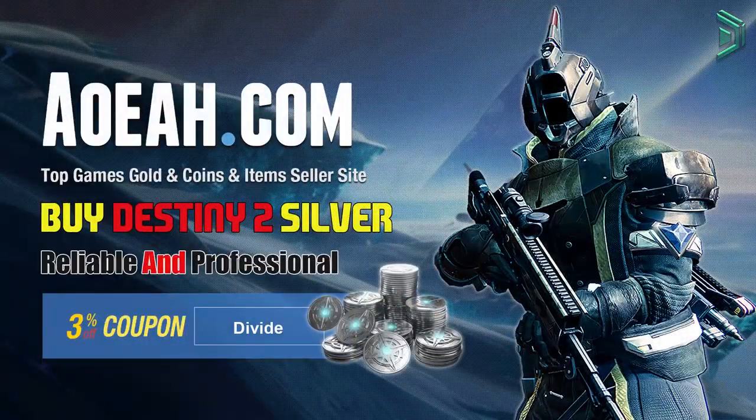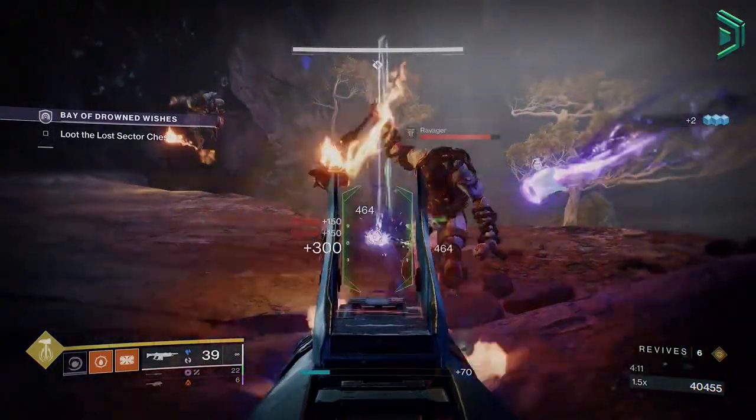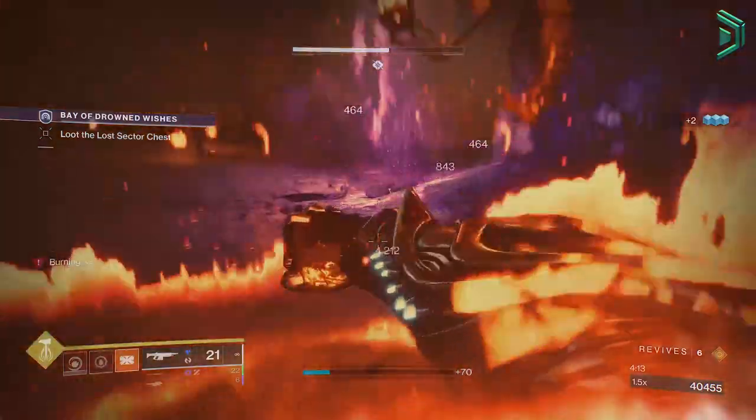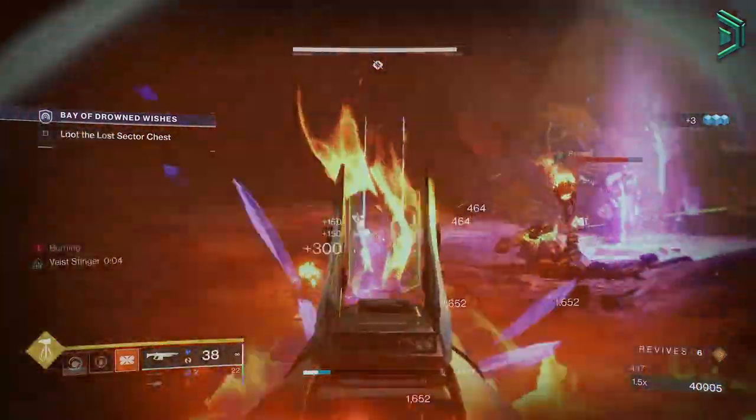This video is sponsored by Aurea — they offer Destiny 2 Silver at a cheaper rate. If you're interested, see the link below along with my discount code. Be sure to comment what builds you're currently using, and if you have a build you'd like me to check out for a possible build video, feel free to leave a DIM link below and I'll approve it when I see it.